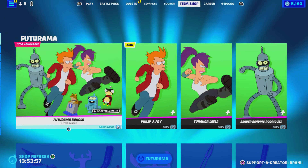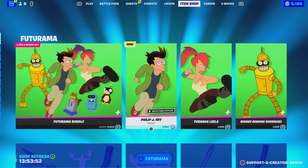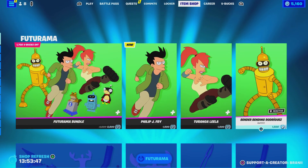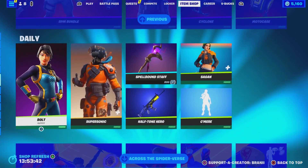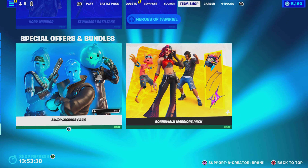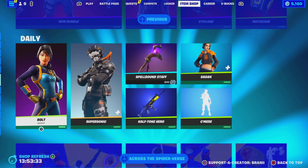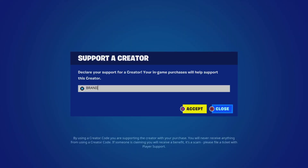Welcome back to another Fortnite video here on the channel. Real quickly before we get started — if you guys are going to purchase anything new from today's brand new Fortnite item shop Futurama collaboration, or any other skins, bundles, and packs, or any other games through the Epic Games Store, or the Chapter 4 Season 3 Battle Pass, or the new Battle Pass coming out next month — please use code Branii with two I's, as I am an Epic Partner with Fortnite, hashtag ad. Using my code does support me individually, and it would mean a lot.